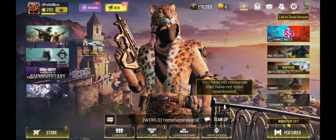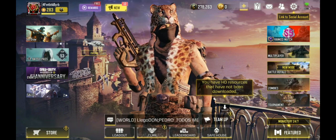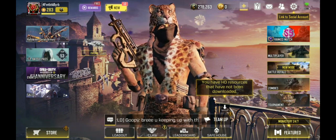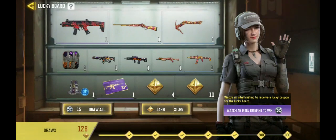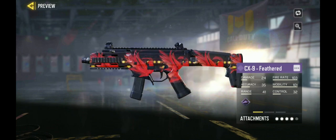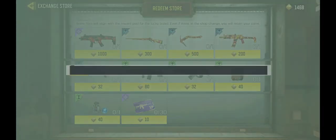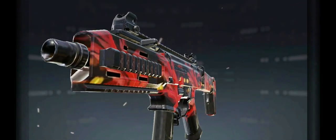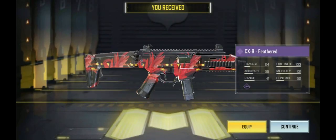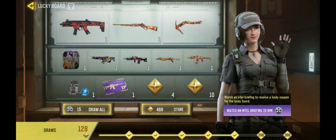Hello everybody! Excited for the new season to start? Today we've got the update installed — even though the season hasn't started yet, they always release it early. So you know what that means: it's lucky board time! With the free rewards we are getting an epic CX9 Feathered — that's the first free epic camo for the CX9. Let's buy it.